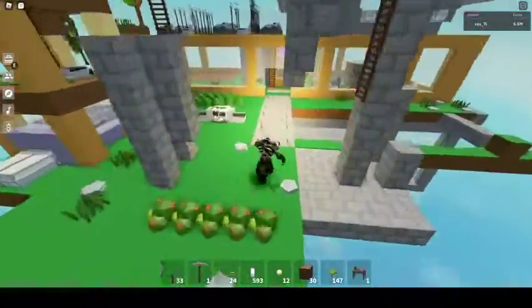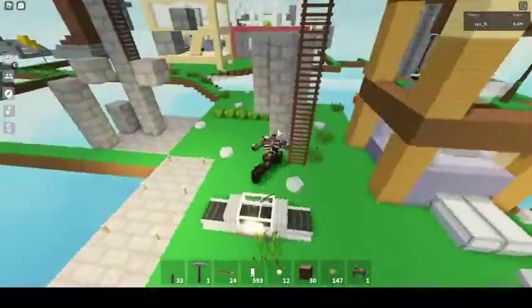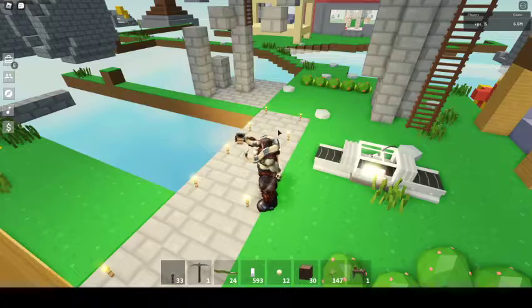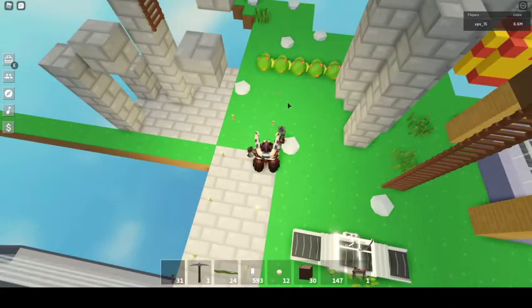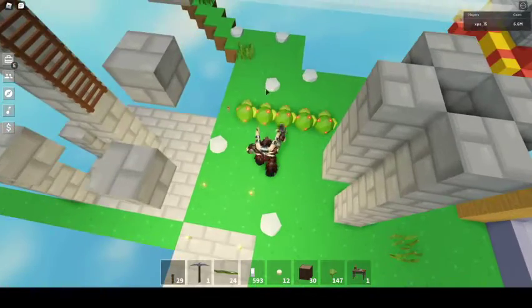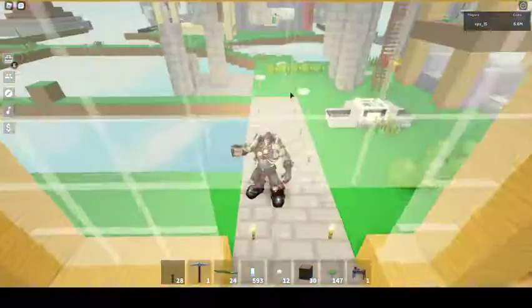Next thing: we have torches now. Unfortunately, if you spent like millions on torches like I did at one point, all of that is gone because torches are dirt cheap now, super cheap. Let's quickly make a little pathway. I'm so lazy, I'm gonna do this later. Anyway, I made like this little pathway.